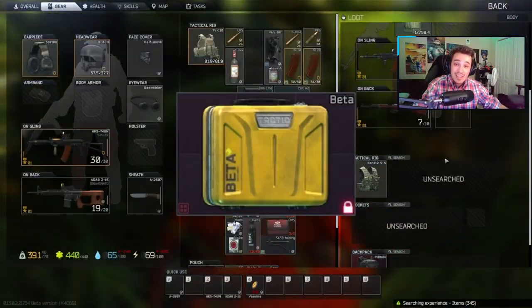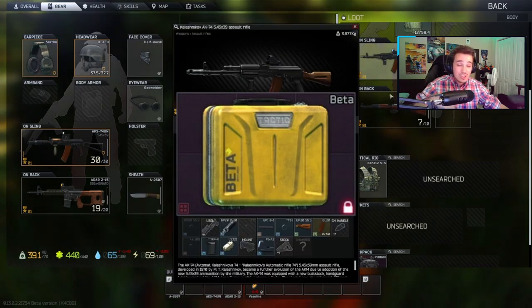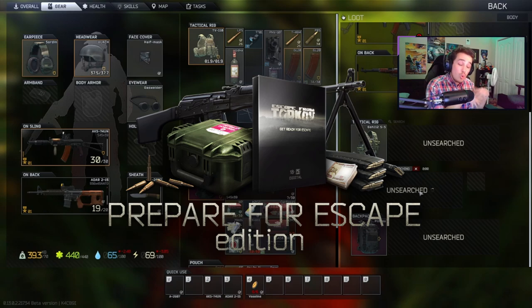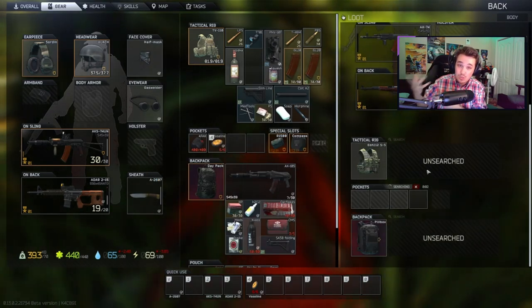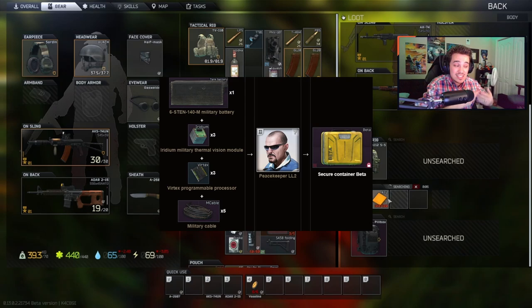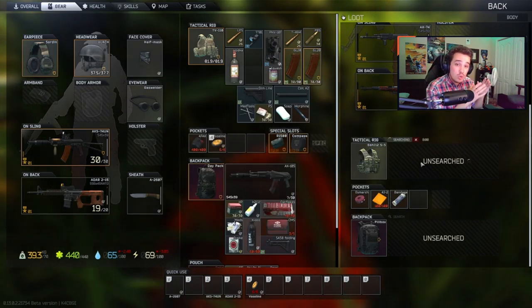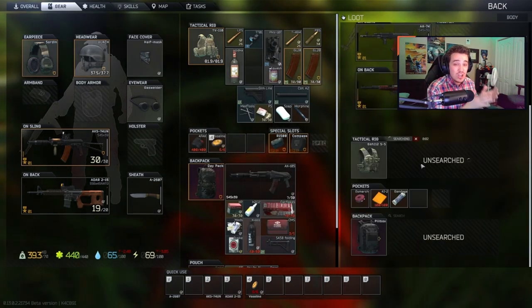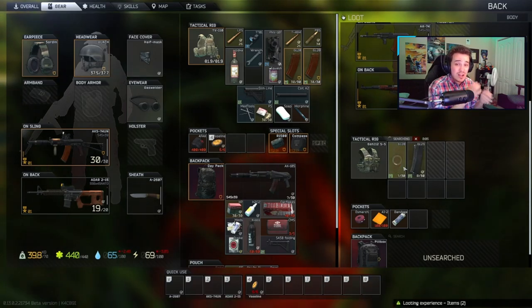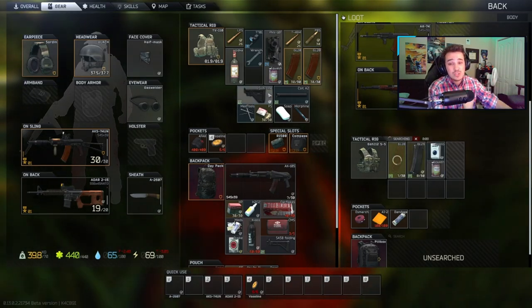After these two, we have the Beta container, which is a 3x2 case that can hold six items max. You can get this either by owning the Prepare to Escape edition or by unlocking Peacekeeper level 2 and doing a barter. This case is nice for standard edition players since that level 2 Peacekeeper only requires spending $6,000, although the barter for the case itself can be quite expensive at around 800k rubles in items just off the flea market.